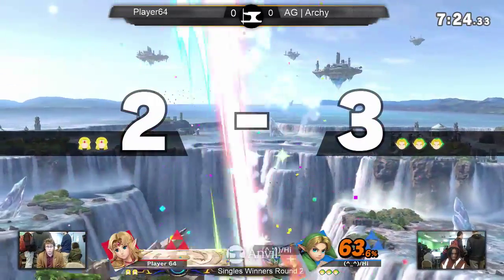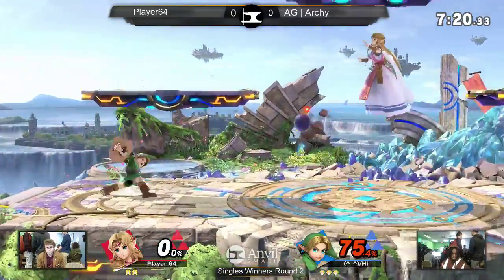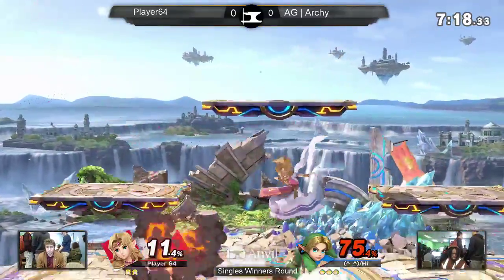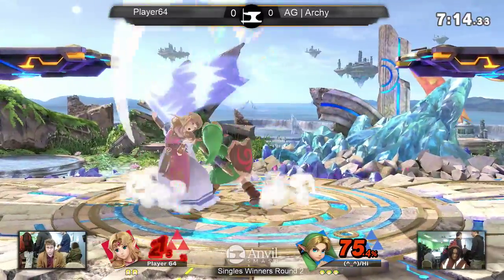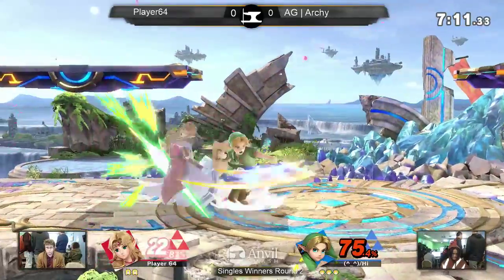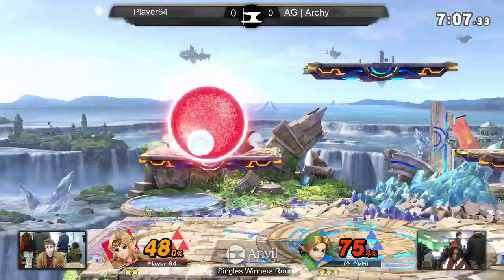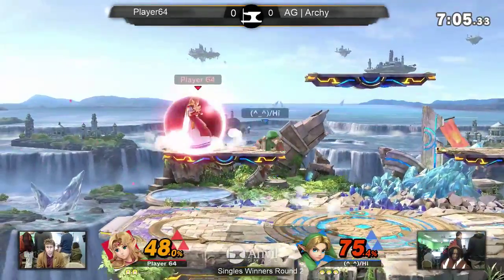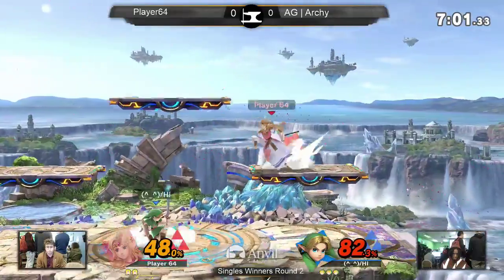Down through the up air — oh, the up air gets the kill! That reflect has a lot of lag on it, so if Archie can just wait it out, I definitely feel like it's gonna be wrong. I feel like he's gonna get punished for it. Using the up D is a good get-off-me.